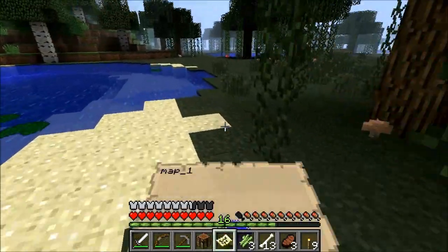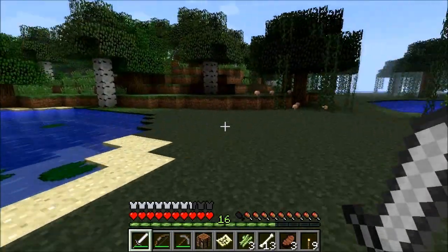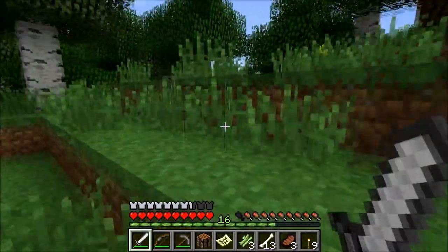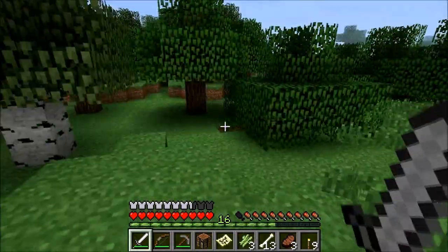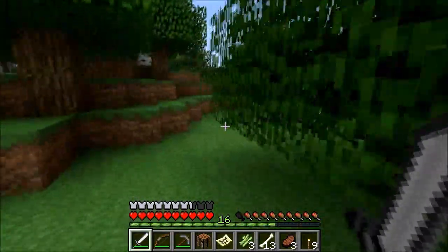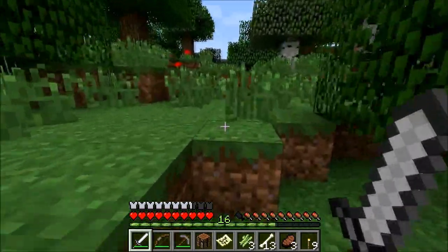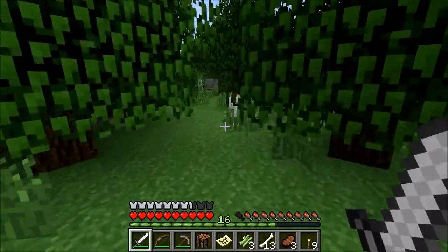Andiamo alla ricerca di un posto dove poter sistemare la nostra dimora. Inizialmente ho pensato di costruire un piccolo rifugio magari nella roccia, proprio per iniziare, poter lasciare tutte le mie cose dentro una cassa, costruirmi un letto in modo che anche lo spawn point si possa settare. Ci sono dei lupi! Nel frattempo non so che fine abbia fatto il mio amico, perché ho paura che si sia perso in mezzo al mare. Mi dispiace un po'.